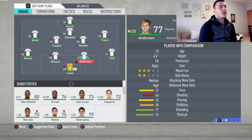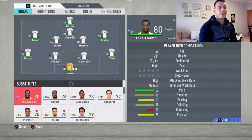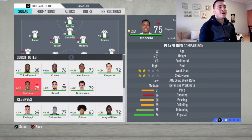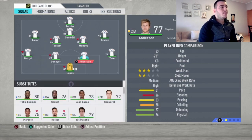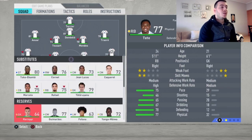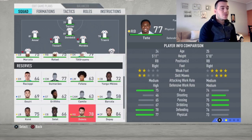Moving up to the center backs: Denayer and Andersen. They are such beasts — strong and really fast. Looking at Marcelo, the other stats are just bad. So for me, the best duo at Lyon is Denayer and Andersen.